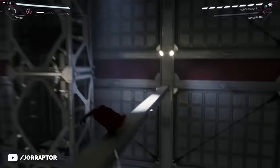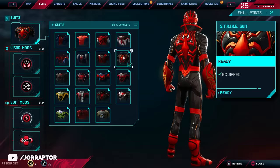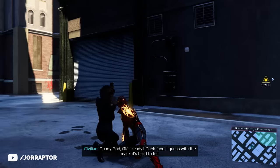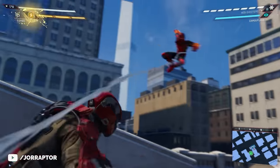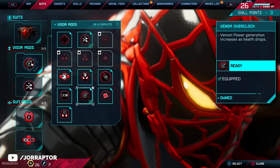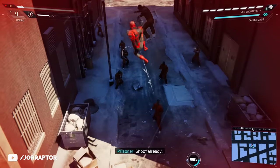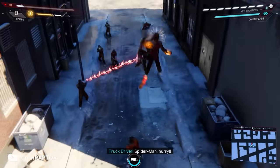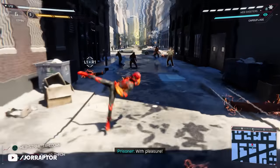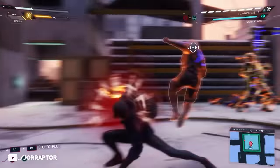The Strike Suit kind of reminds me of the MK2 suit — it has the same eyes, only now more black with added yellow colors, and the yellow arms really steal the show while swinging and walking around. It's more of an armor for Miles, and it kind of has a Dracula color to it. It comes with the Visor mod Venom Overclock, which means you get more Venom Power regeneration the lower your health, so be careful on higher difficulties. Overall, you get Venom Power back by hitting enemies with melee attacks and dodging incoming attacks, and the Venom attacks are really awesome — more AoE and adding nice variety to combat.